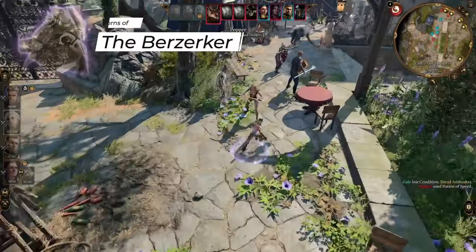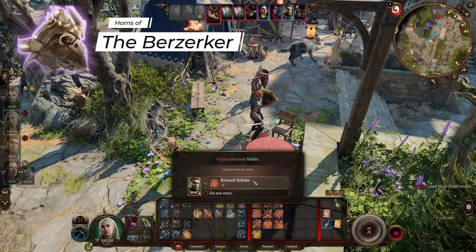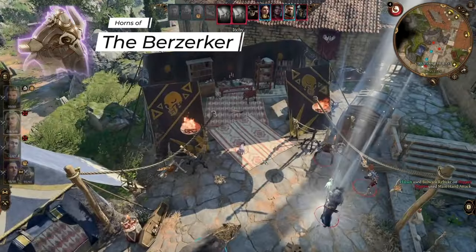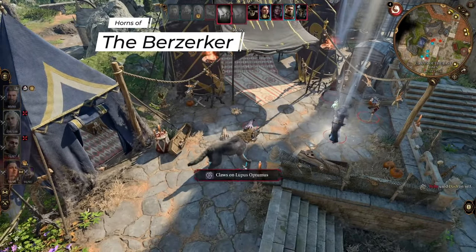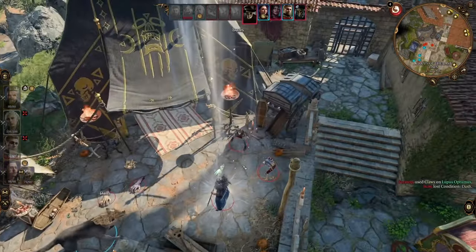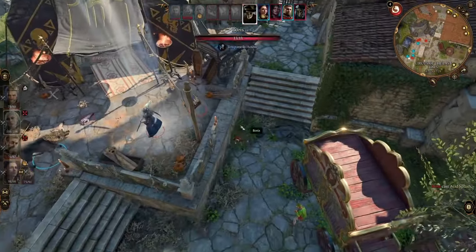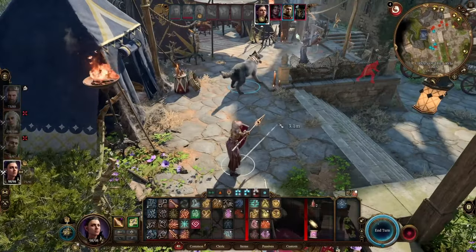To stack more damage, we're going to wear the Horns of the Berserker, which adds necrotic damage to our spear as long as we're not at full health — though it will damage us if we're not full health. You can purchase this from the Dancing Axe right in Rivington at the beginning of act 3. Before that in act 2, put on the Covert Cowl, which decreases your crit threshold as long as you're not in an illuminated area — and act 2 is not very bright.